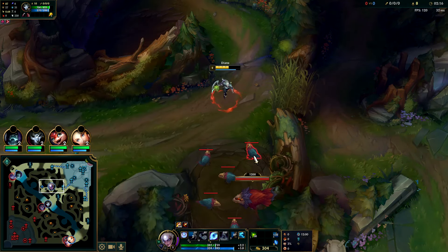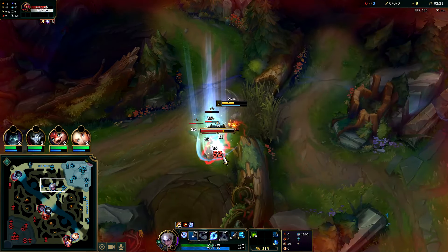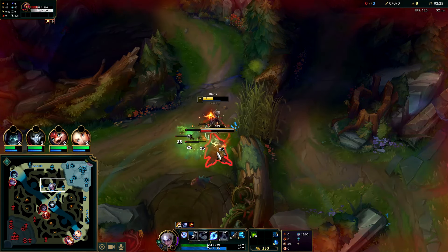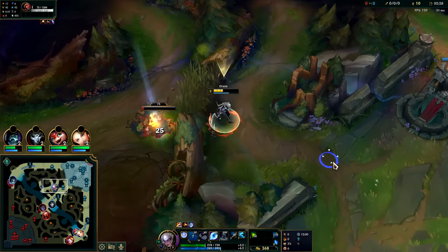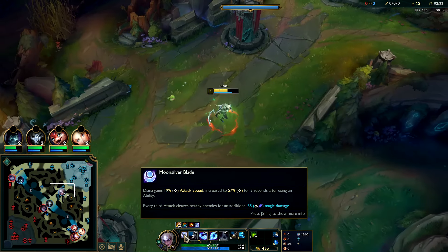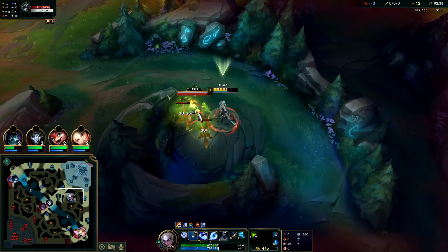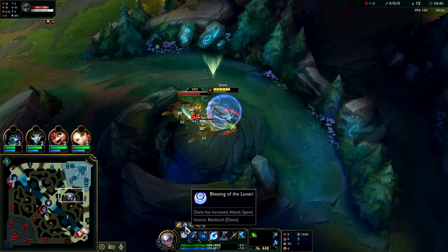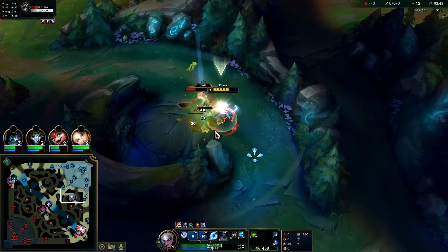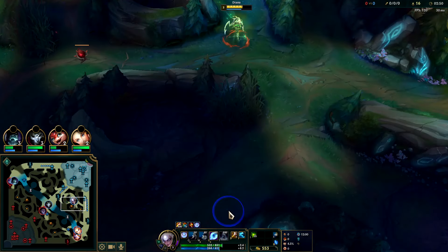I'm kind of just looking for clear speed right now. You want to go auto into the Q, auto into the E. You kind of want to wait until your passive is ticking down, especially at level two. We're trying to maximize our attack speed duration on passive — we get three seconds after using an ability — so you want to click on the enemies and look at your Moonlight.